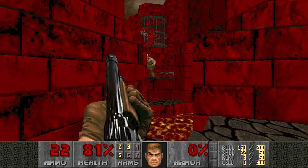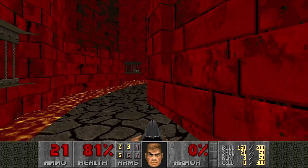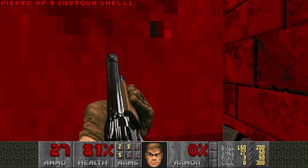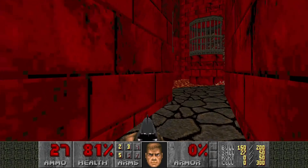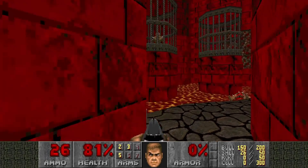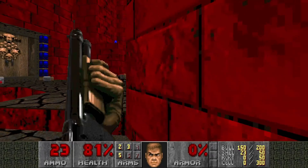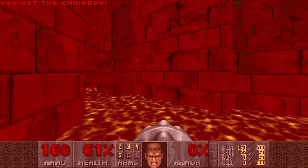Oh, we're close. We're gonna die. And then up there we have a Hellenight - we're also gonna use rockets against him. Also a Chaingunner, and we're gonna kill these Imps quickly and then run to this Radiation Suit.